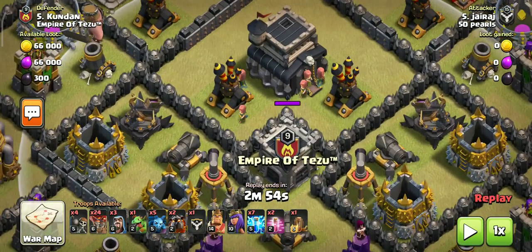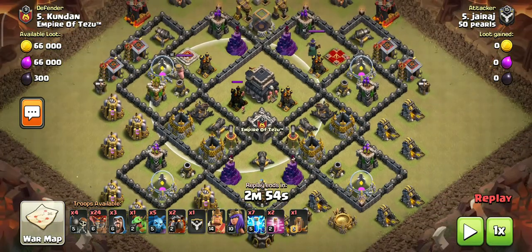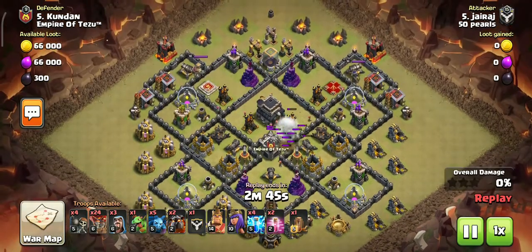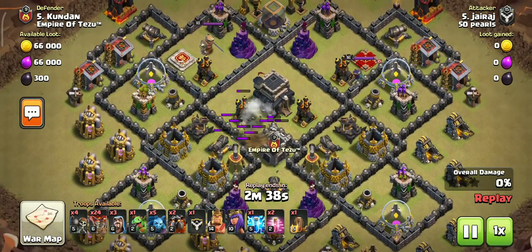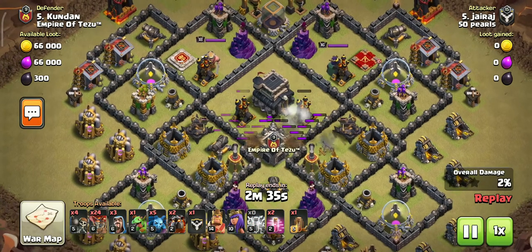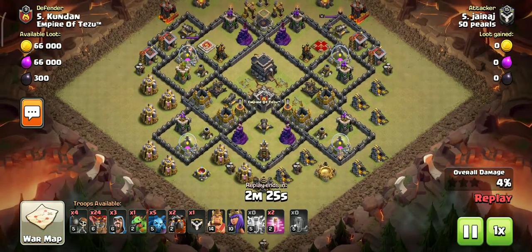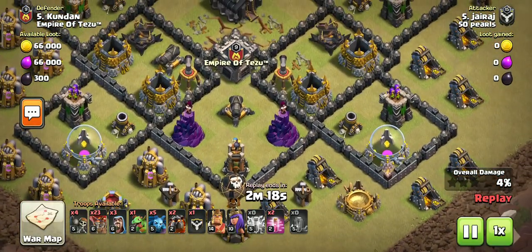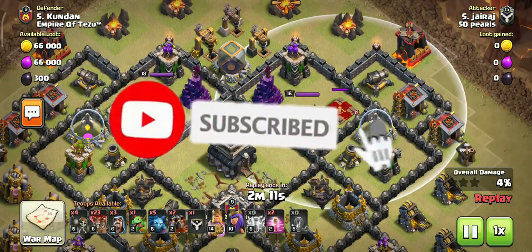I wanted to zap the CC here but it didn't fully work — it got a little zap but not completely. So let's start. I used a little lightning, then deployed from the side with earthquake spells. Then I placed fire on the side. The strategy was that the opponent's queen was killed by my king and queen heroes.